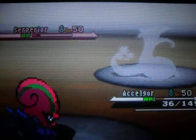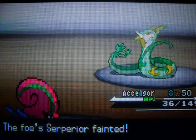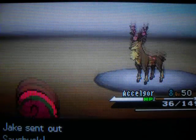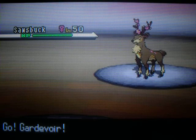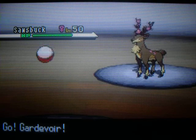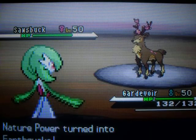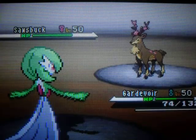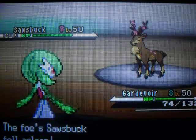What a shame. He then sends out his Sawsbuck. Why does it have Swords Dance? It's got nothing like that. But anyway, I send out my Gardevoir. He then uses Earthquake, which — surprisingly — Gardevoir is levitating, as you can clearly see. I have no idea how that hit me, but anyway.